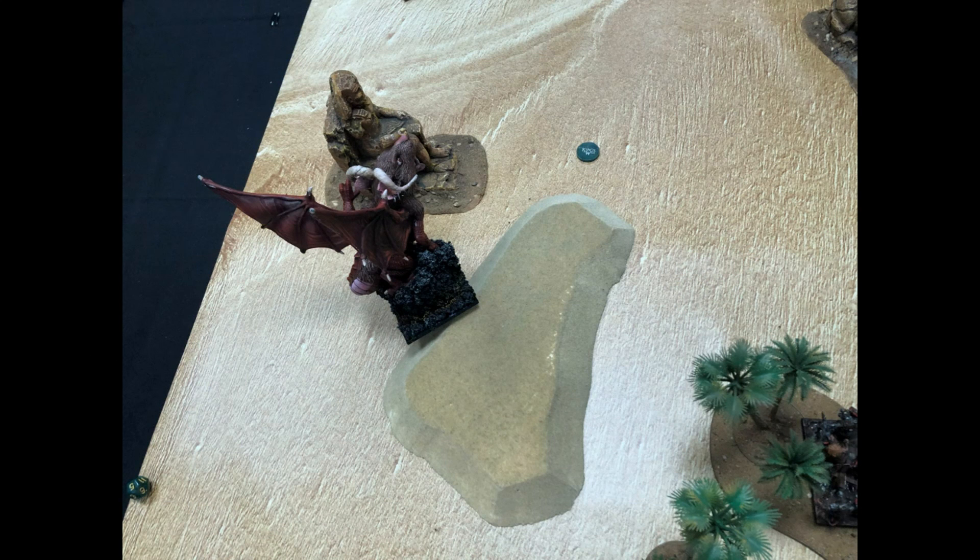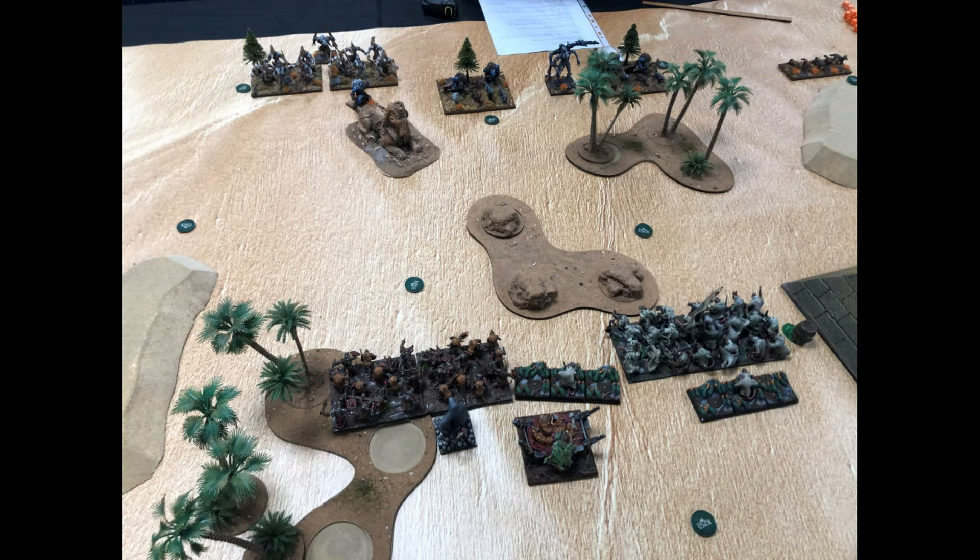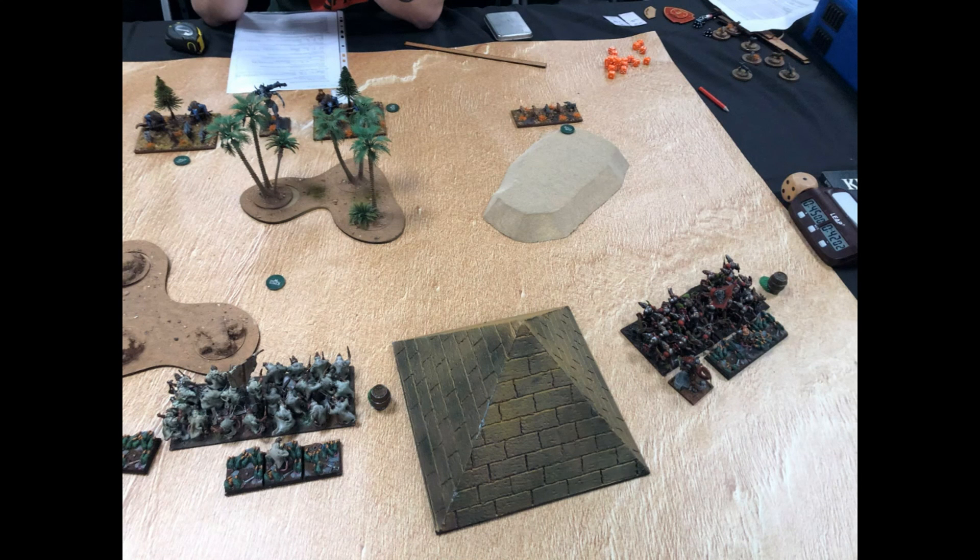Steve won the turn-one roll but told me to go first, which seemed odd. I pushed the Demon Spawn right up near his Lycan hordes, staying outside 18 inches of his Gur Panthers. I shoved everything forward to get to my tokens, which were poorly defended, hoping the Demon Spawn would draw the Lycans toward it. The pathfinder Shock Troops aren't scared of terrain, though there was no blocking terrain on the board, which was problematic since most of Steve's units had pathfinder too.